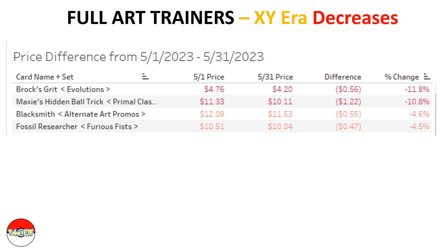Looking at the top decreases of the X and Y era, there are only four: Brock's Grit from Evolutions, Maxie's Hidden Ball Trick from Primal Clash, Blacksmith the alternate art promo, and Fossil Researcher from the Furious Fists set. There's not much of a price swing — even though Brock's Grit represents a 12 percent decrease, that's only 50 cents.